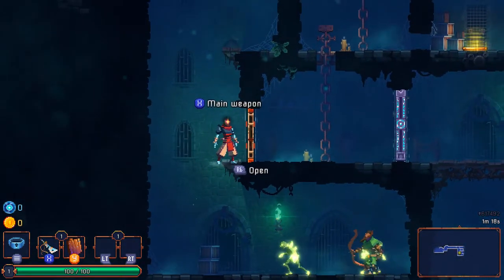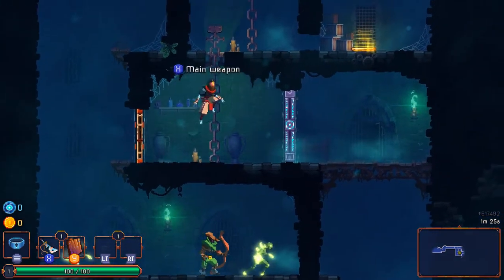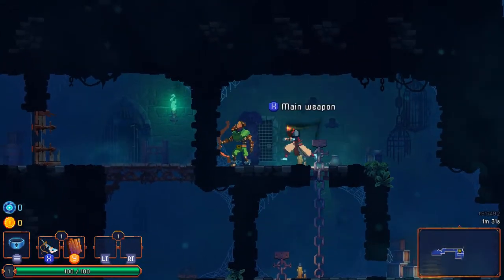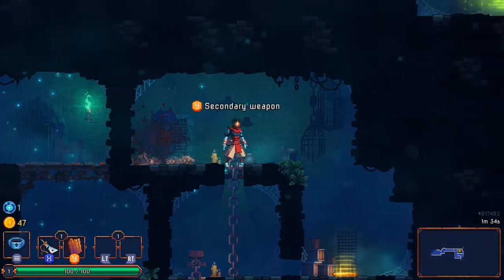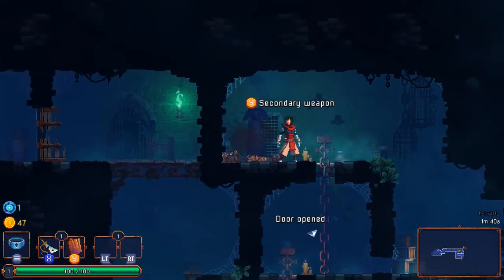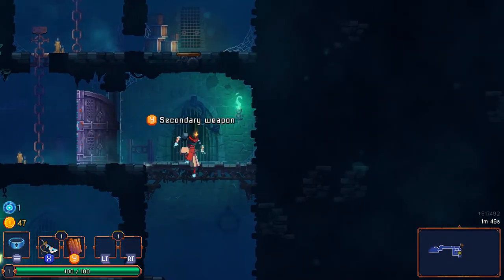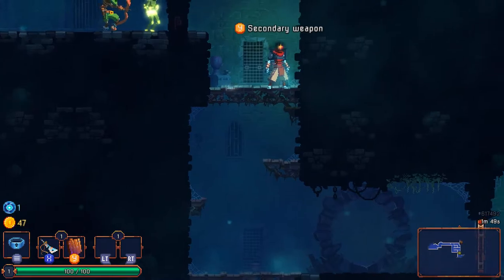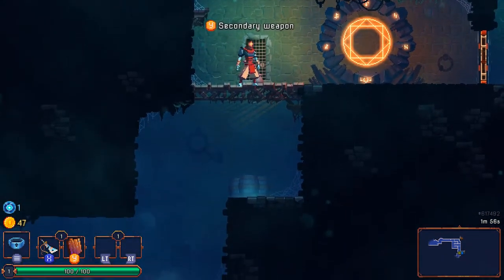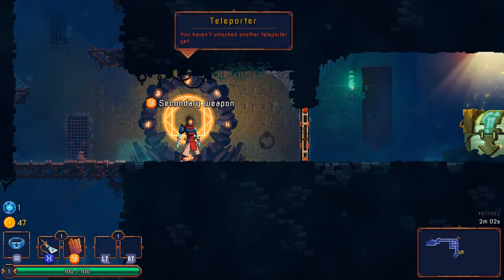Good thing I grabbed that ledge — there seems to be trouble down there, nothing of worth. There's a little bit of puzzle solving, at least of the basic switch-door variety. You can pan the camera with the right analog stick — very useful feature. More 2D side-scrolling games need to allow you to do that. There's a teleporter here.